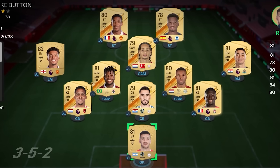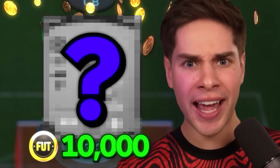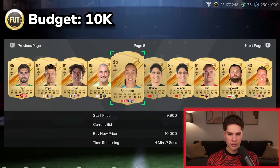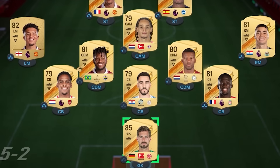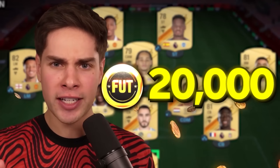The first player we're upgrading is our goalkeeper. I want to save the big money for the attackers, so we need a player worth 10,000 coins. I think our best choice would probably be Kevin Trapp. Let's get Kevin Trapp. That is one handsome dude. With him in our squad, we are up to 20,000 coins and we need to go score our next goal.